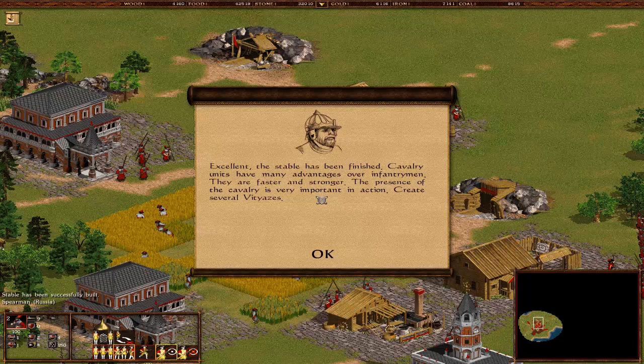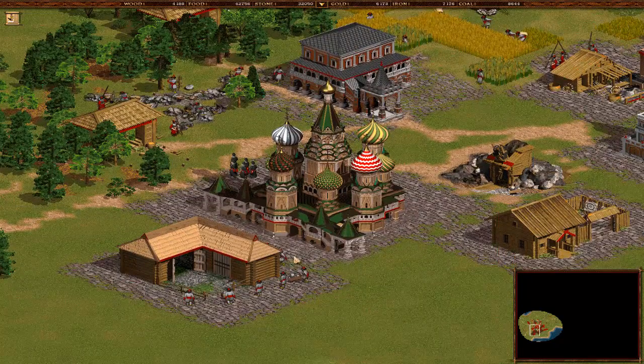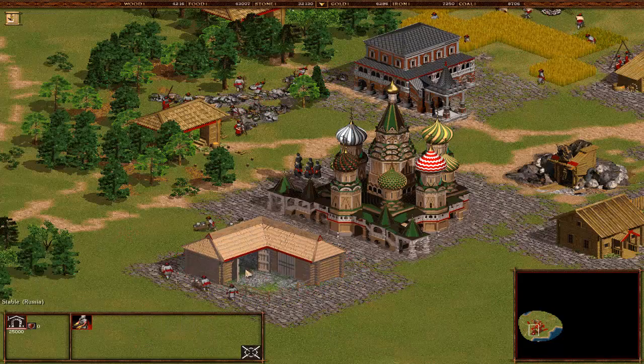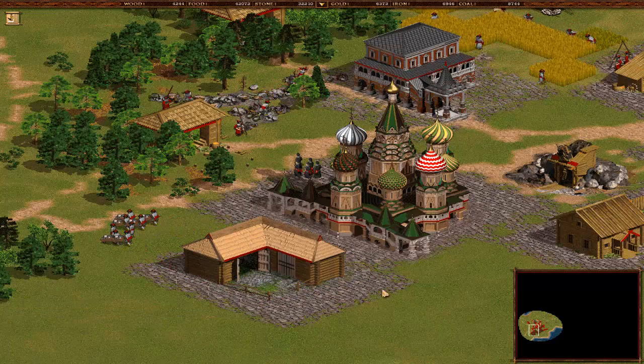The stable has been finished. Cavalry units have many advantages over infantrymen - they are faster and stronger. The presence of cavalry is very important in action. Create several vityazis. The vityazis are like the knights of the round table, but there is no round table in Russia, mind you.